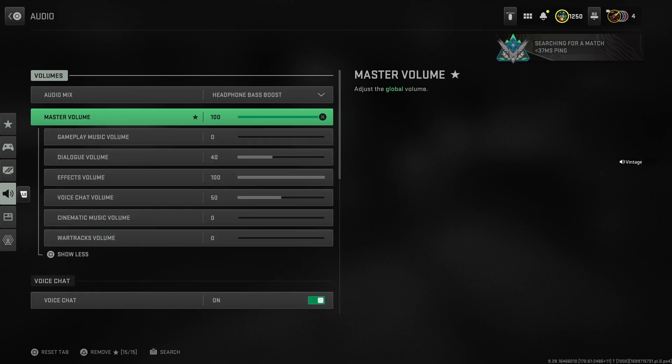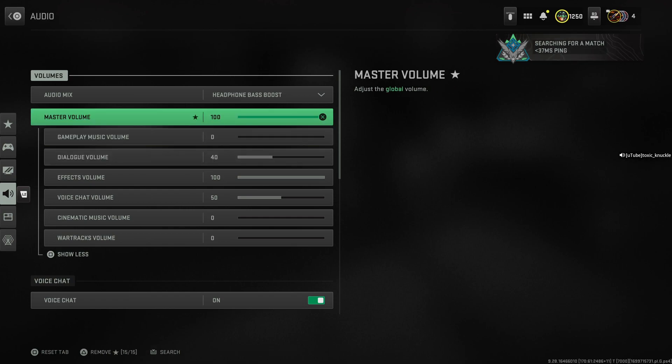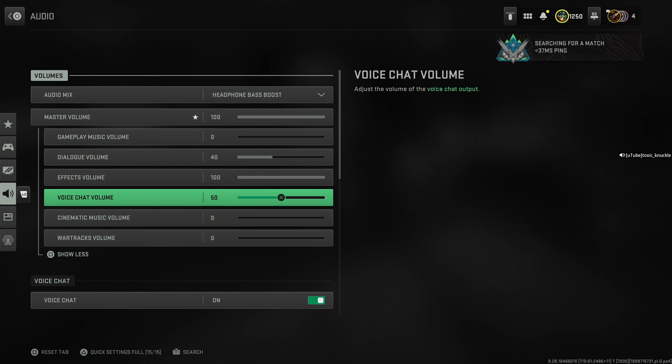It says master volume and underneath that it says show more. High master volume? It's the fourth one down when you open up advanced settings in master volume. So it's the fourth one down — voice chat volume.